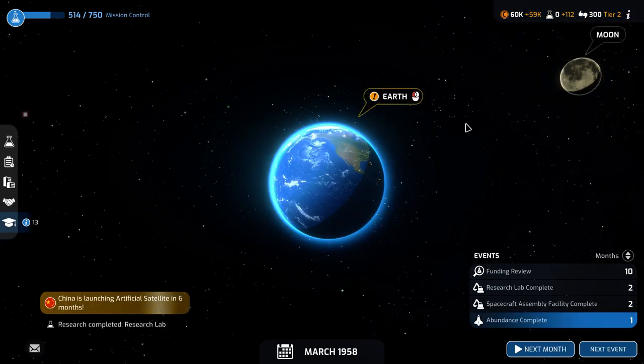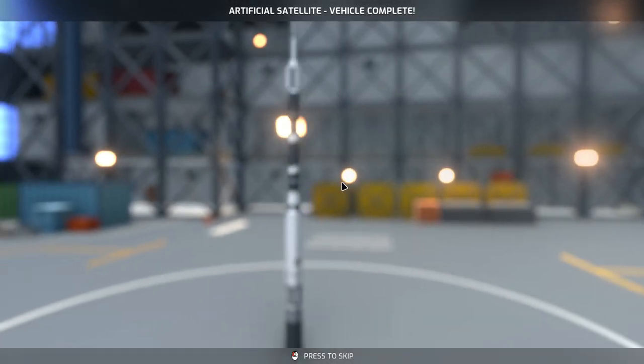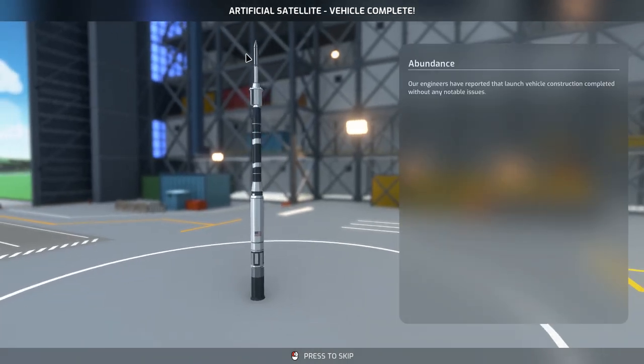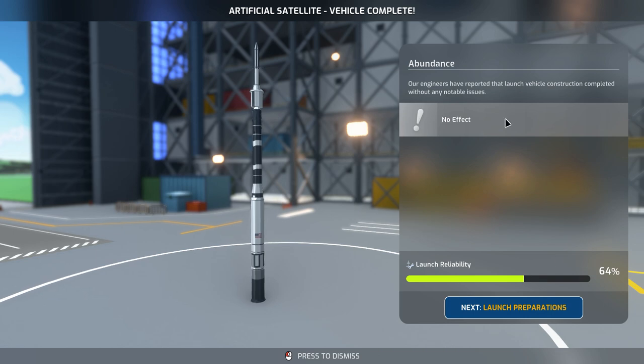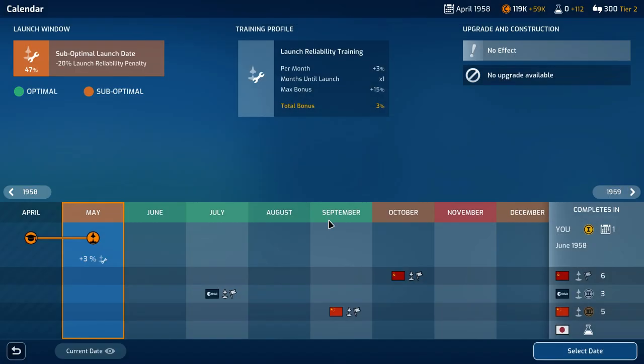We're down to $1 million. China is launching something in about six months — that's critical. We really want to make sure that we are ahead of them. This is our complete rocket — complete with the payload, the upper stage, and the lower stage. No effect. Launch reliability is down at 64%, which is not great. We're going to pick reliability training for sure. Then we can think about when we want to launch. Have the Soviets gotten that already? No.